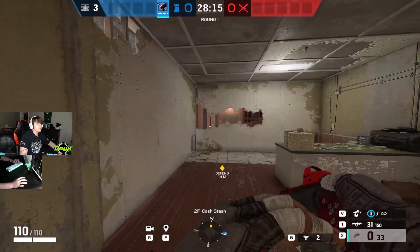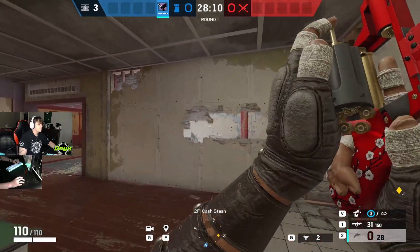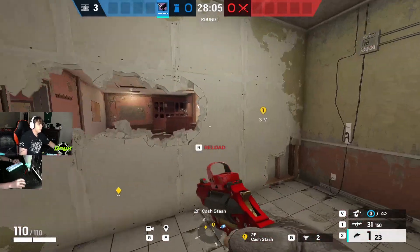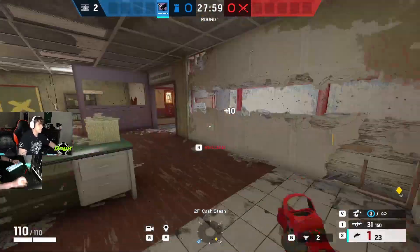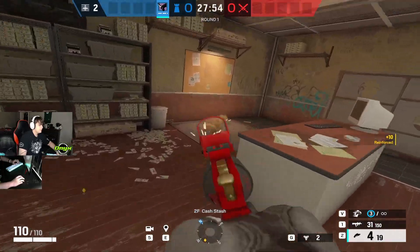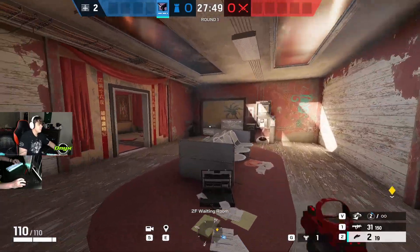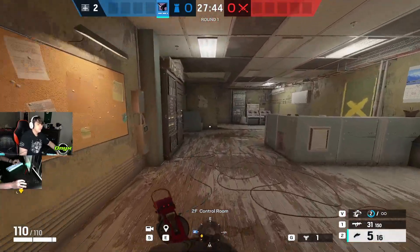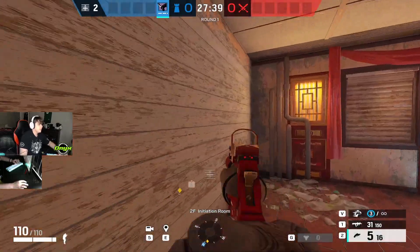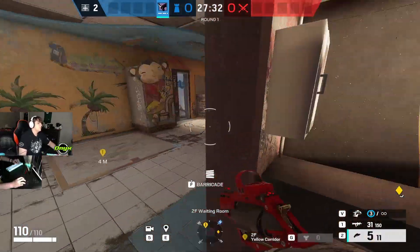A lot of players use the reinforcements most of the time, but if you have extras, you want to use it on this Cache wall into Office. I like to put my beepers if I'm ever playing Oryx on Cache, and it really depends on how you play because usually you only have two people up here. I'll put one for the control drop and put some head holes here. That's all you really need — you also want to reinforce this hatch.